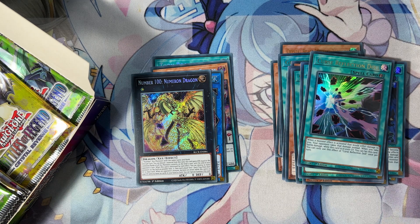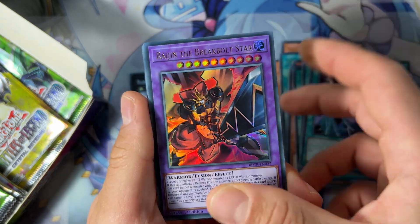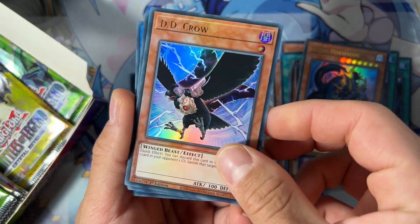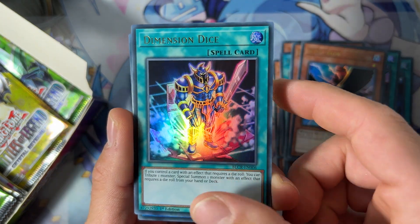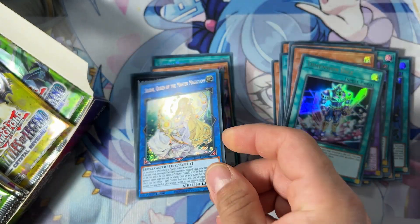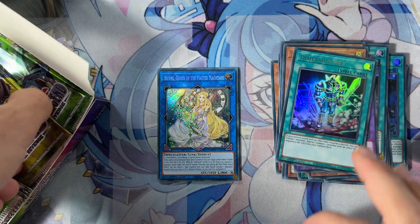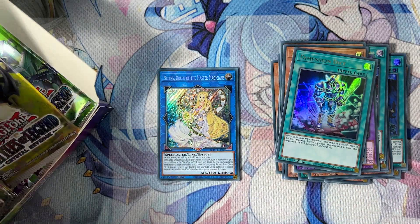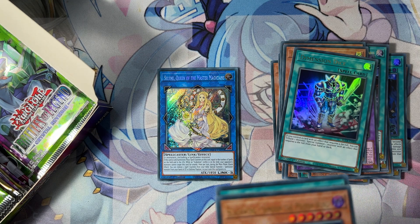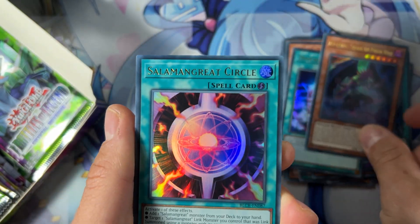Nothing special so far. Of course the best secret rare in the set is Accesscode Talker by far. Chaos Deadalus here, D.D. Crow — really nice ultra rare. We have Dimension Dice and we have Selene — really nice! Selene as a secret rare, nice rarity upgrade. This card will be one of the most expensive cards for sure. If they keep printing it the price will drop, but later it will go up again.